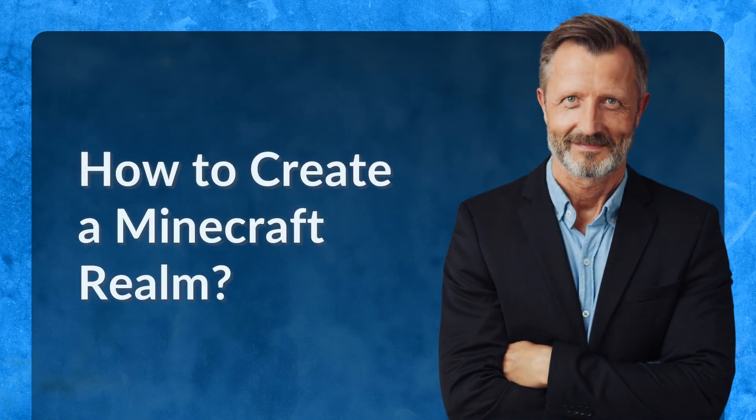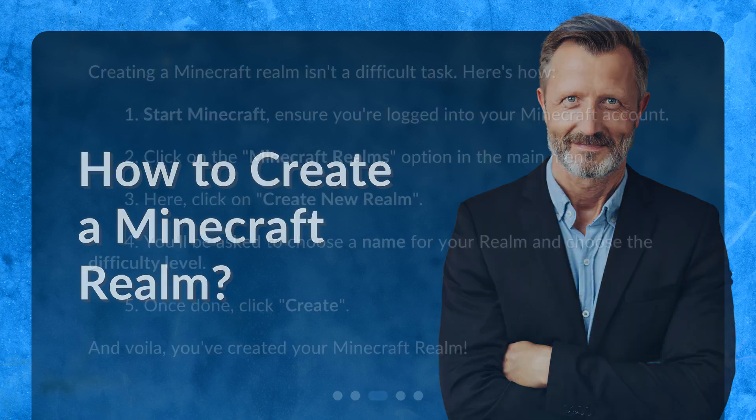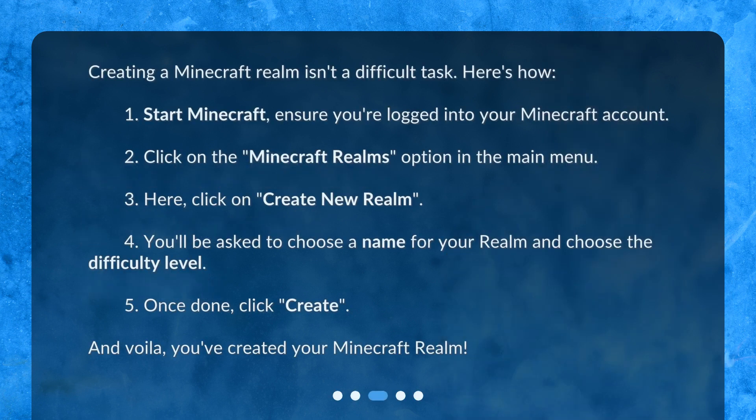How to create a Minecraft Realm? Creating a Minecraft Realm isn't a difficult task. Here's how. Step 1: Start Minecraft and ensure you're logged into your Minecraft account. Step 2: Click on the Minecraft Realms option in the main menu. Step 3: Click on Create New Realm. Step 4: You'll be asked to choose a name for your realm and choose the difficulty level.